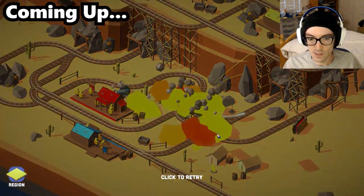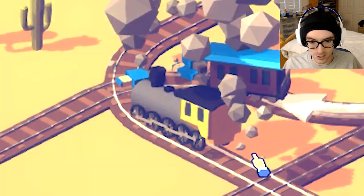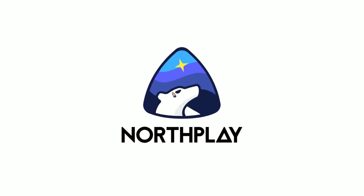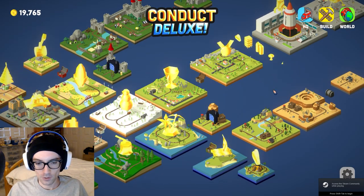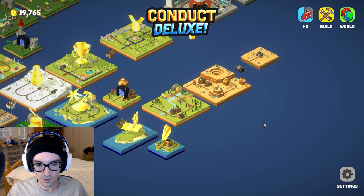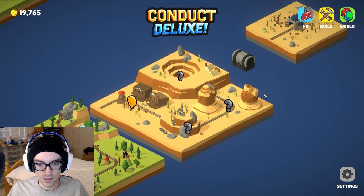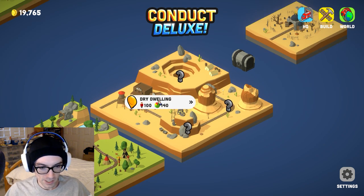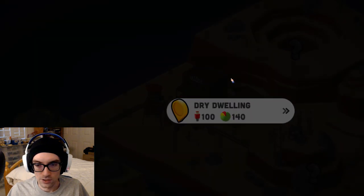Oh, there's another one. I was not expecting that. The train's all twerking right there. Welcome back once again, it's Paul with Conduct Deluxe. So previously we made our way into the frontier, we got this section done, and now it's up to us to head our way into the next portion, which is gonna get us a lot closer to all the gold and the silver and all the other goodies to extract from the frontier.